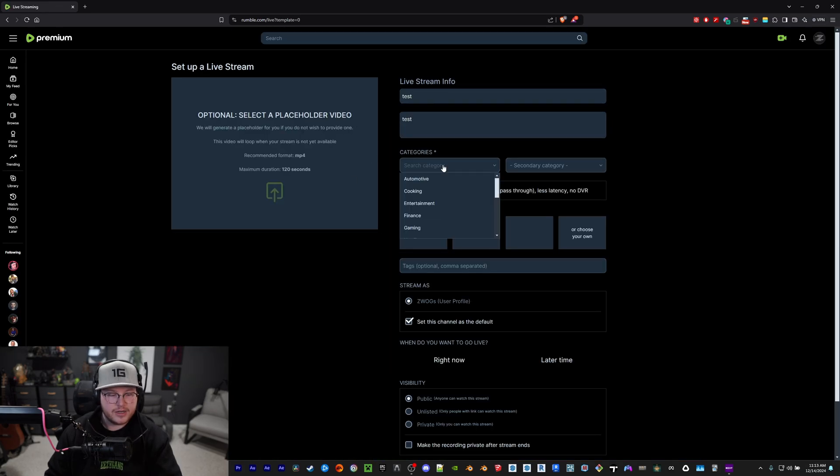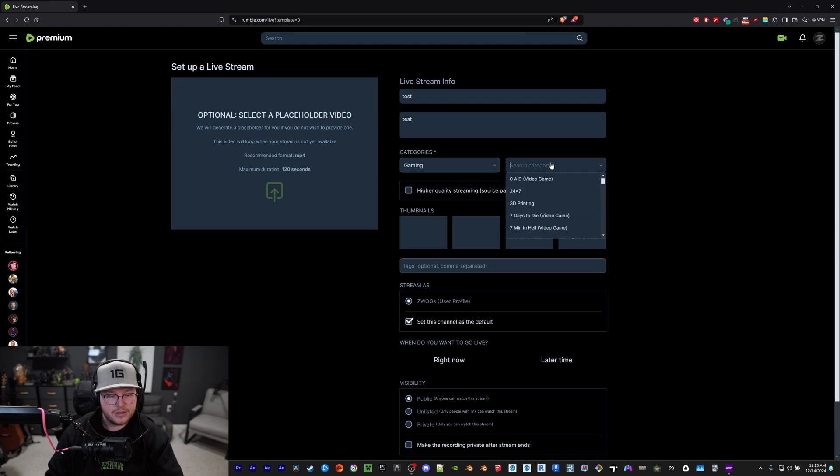Click 'create new live stream' and enter your title and everything. You can choose the category — I'll choose gaming and title it Indiana Jones, since that's what I'm currently doing on my live stream.